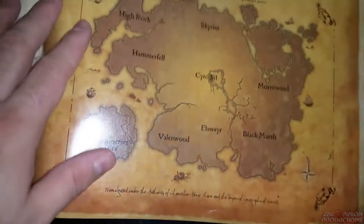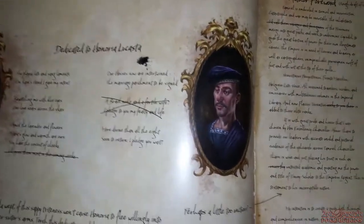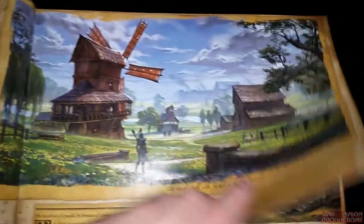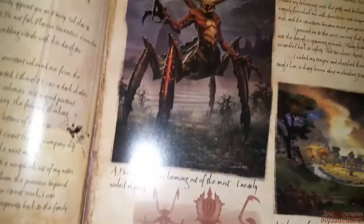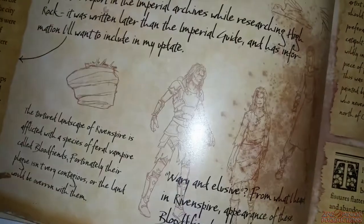Now we're going to look at the leather-bound art book — actually it's more than just an art book, it's a scholar's book. There are a few little scuffs on the front that I'm hoping I can wipe off. It's a leather-bound scholar's guide — basically a book from a scholar traveling around giving a guide to Tamriel. This is the Improved Guide of Tamriel, and most Elder Scrolls fans probably saw the official unboxing Bethesda released, but it's still just fantastic.